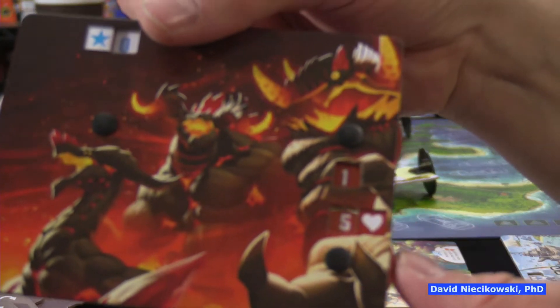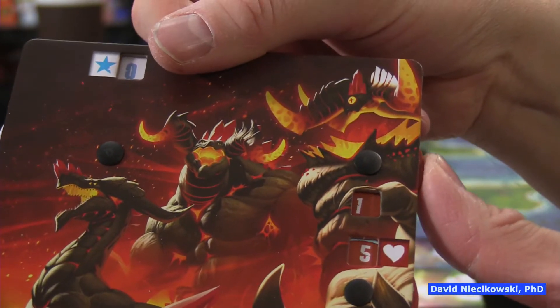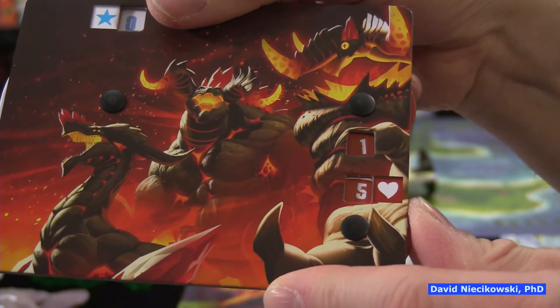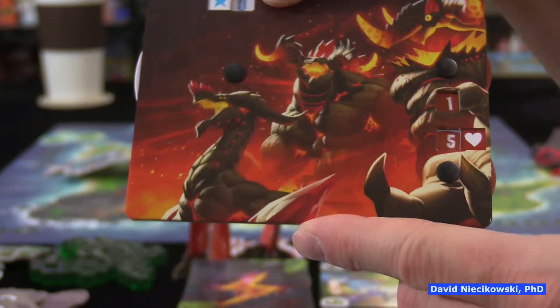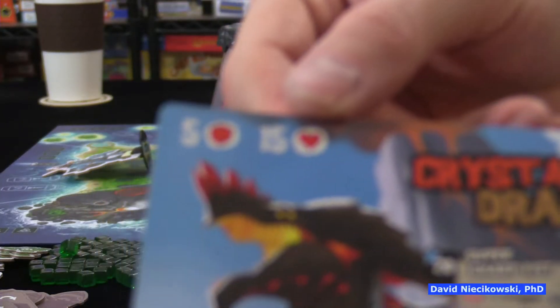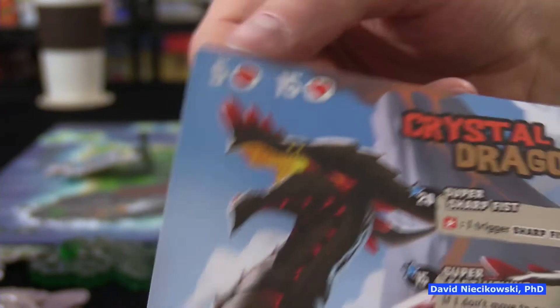The boss character card has a dial for the tens place and a dial for the ones place for health tracking. Here's where you keep track of fame, just like all monsters. It's set up to be fifteen health. If you were playing the harder side, it would be twenty-five health.